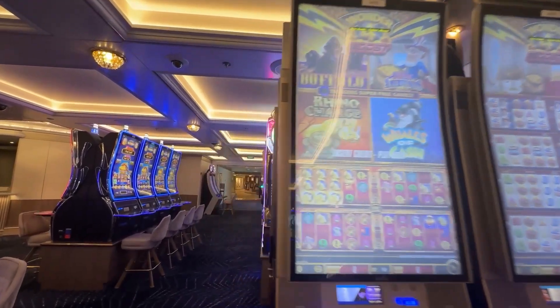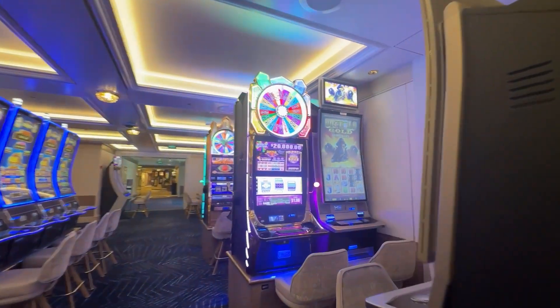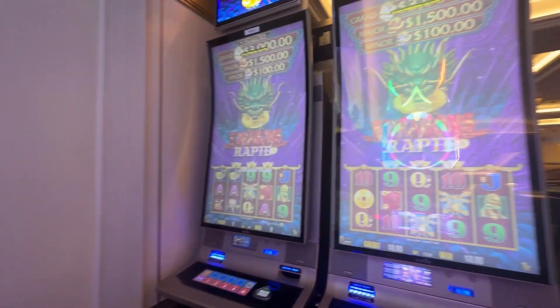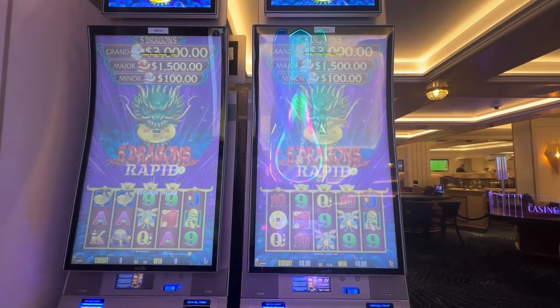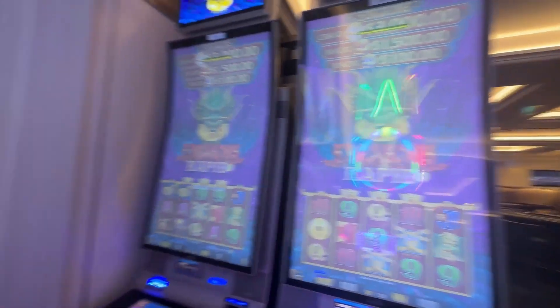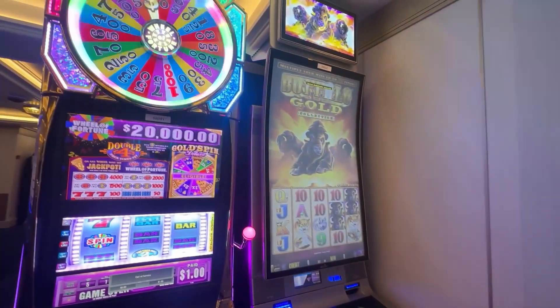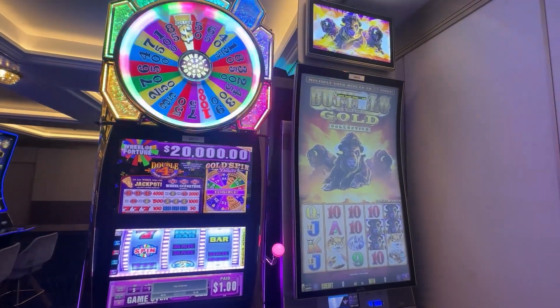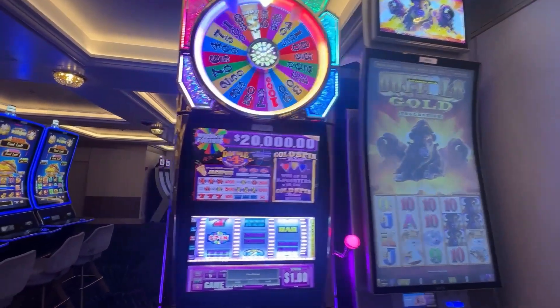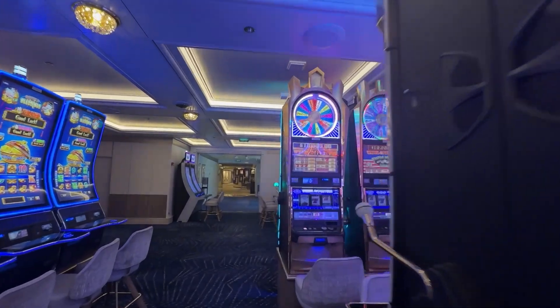Continuing on, we have two Wonder 4 Jackpot Boost games here, and on the opposite side of that are two of the Five Dragons Rapid game — John and I like to play those as well. Across from that we have a Wheel of Fortune with a twenty thousand dollar jackpot and a Buffalo Gold.